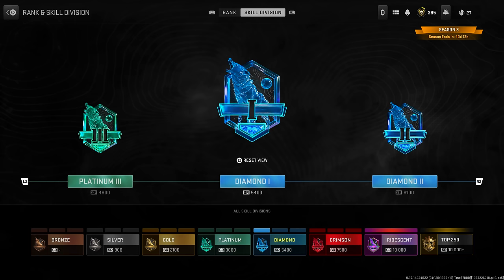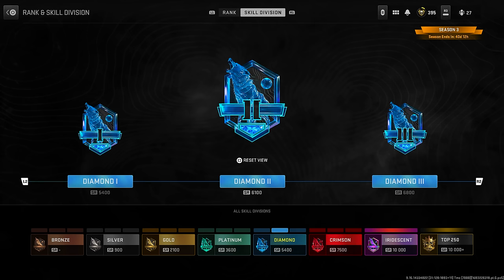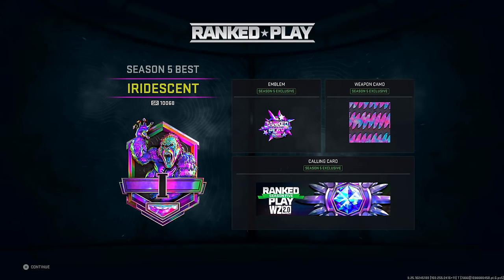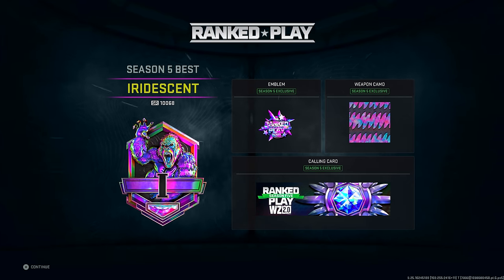For seasonal resets, subsequent seasons will start you one skill division lower than your season-end division, with Crimson and higher resetting back to Diamond. Ranked rewards beyond bragging rights are expected to include charms, emblems, uniforms, a Veteran camo for 100 wins, and a blueprint. Personally, I'd love to see a genuine placement camo — that was something I really enjoyed in Season 5 of Modern Warfare 2 — and I hope that becomes a standard going forward in Ranked Play.